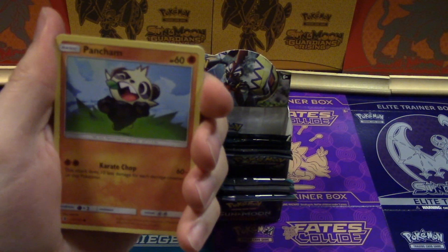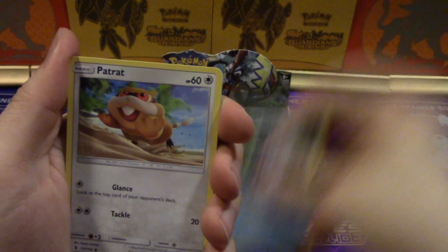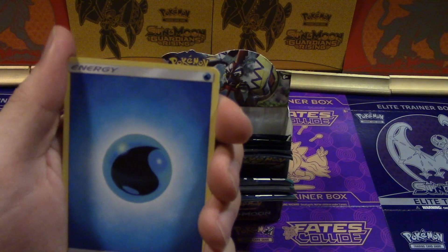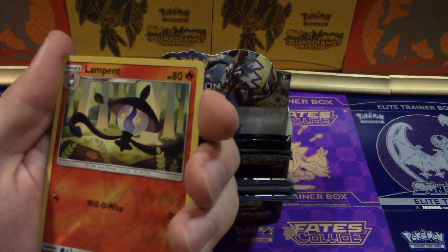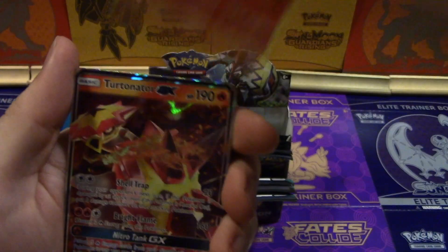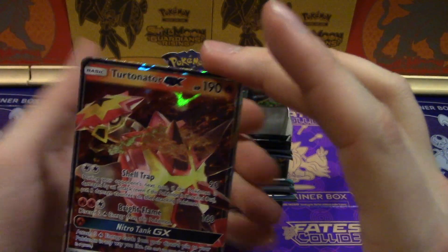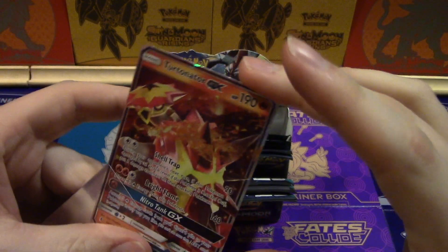Pancham, a Bellsprout, a Cottonee, a Carvanha, Patrat, Water Energy, Vanillish, Whimsicott, and a reverse Lampent. He's about to set that whole forest on fire.